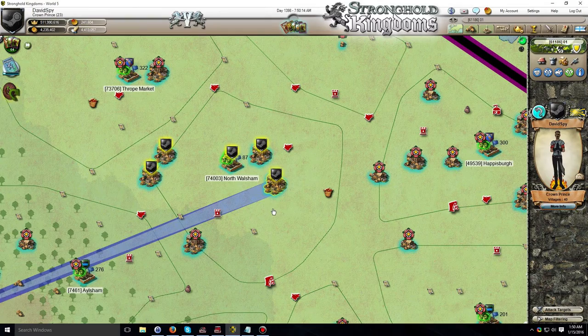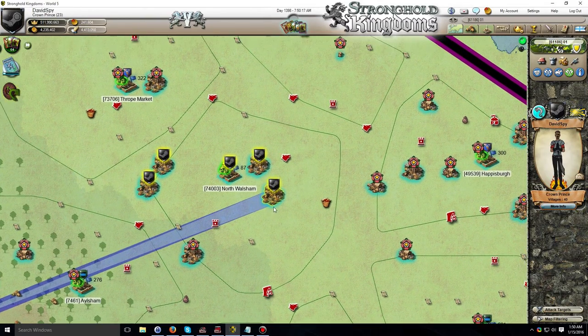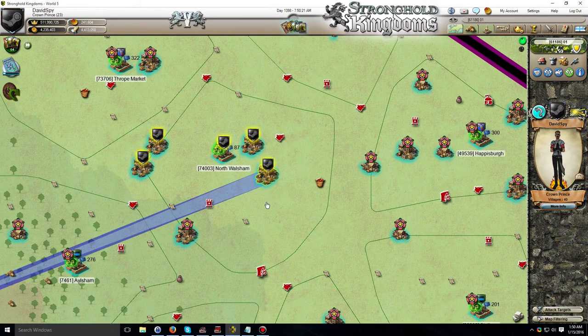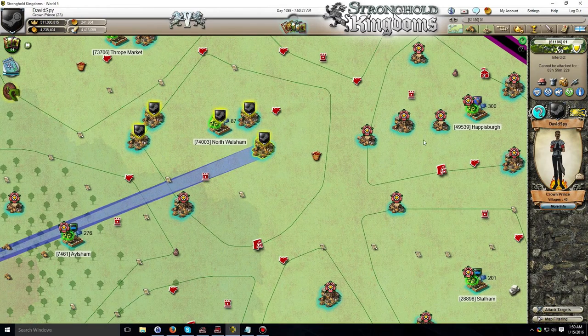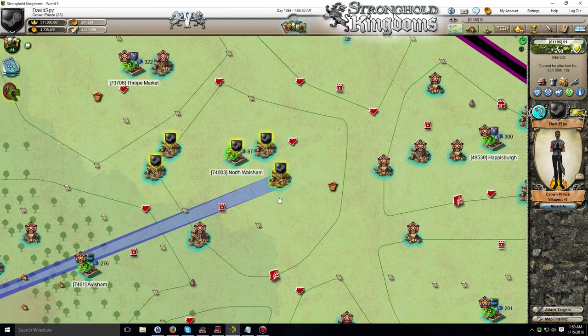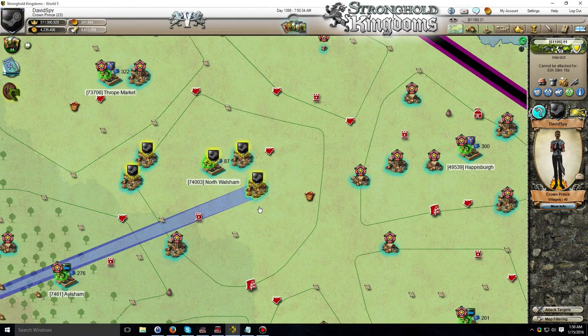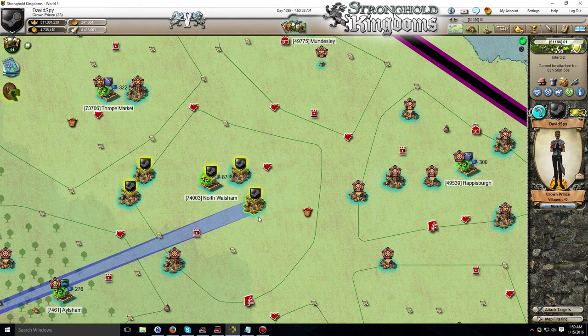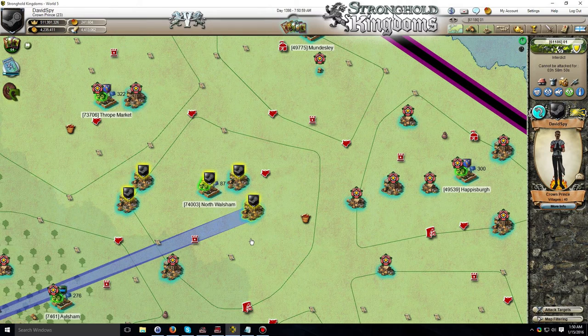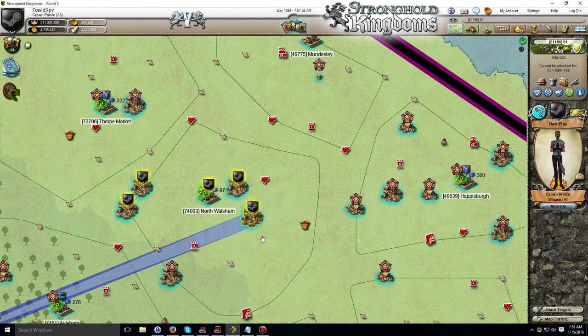ID is a game-based colloquialism for interdiction, and interdiction is essentially protection against attacks. This village is interdicted now, and it will protect it against all attacks from either the AI or enemy players. You should keep in mind, however, that although interdiction will prevent the AI or enemy players from launching new attacks against you, it will not prevent any incoming attacks you already have at the time of interdiction from hitting your village. If you have armies inbound, protecting it via this method will not cancel those attacks.